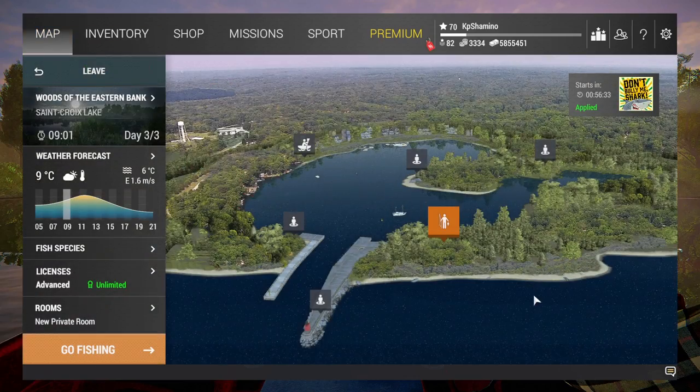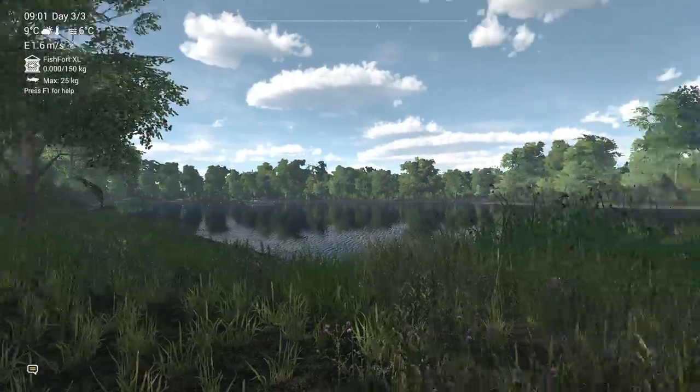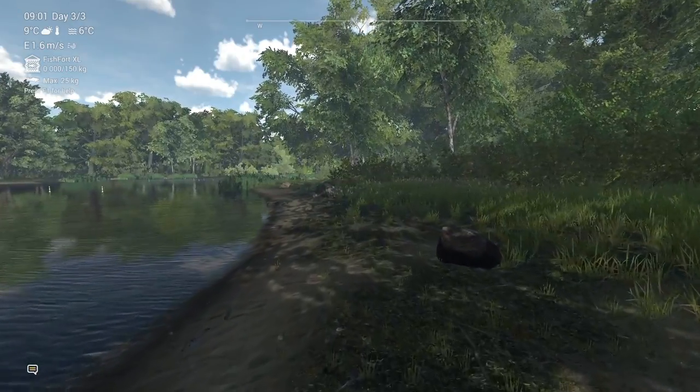So where do we need to go? I'm going to reset the peg. You need to come here to the Woods of the Eastern Bank. We're going to fish a little bit and then I'll end the video — it works really well, it just took me some time to find.